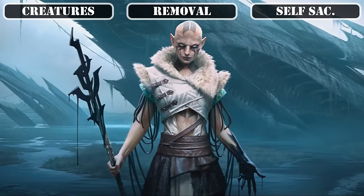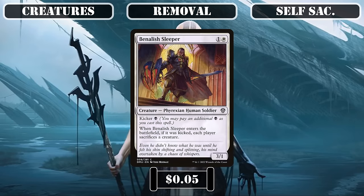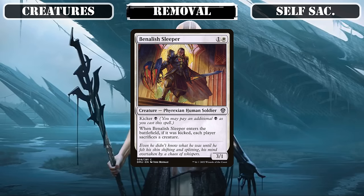Moving on to self-sacking creatures we'll use to disrupt our opponents' boards rather than protecting our own, we have Cathar Commando, which we can use as a surprise 3/1 blocker thanks to Flash, or as a means to pop our opponent's back row instead for one mana more depending on what we need. Banalish Sleeper, if we pay its kicker cost, becomes an AoE edict we can always recast from the bin with Lurrus to pick apart our opponents' boards turn after turn.